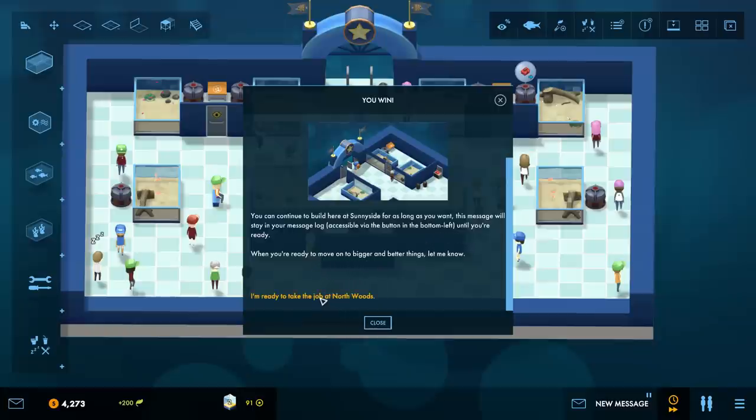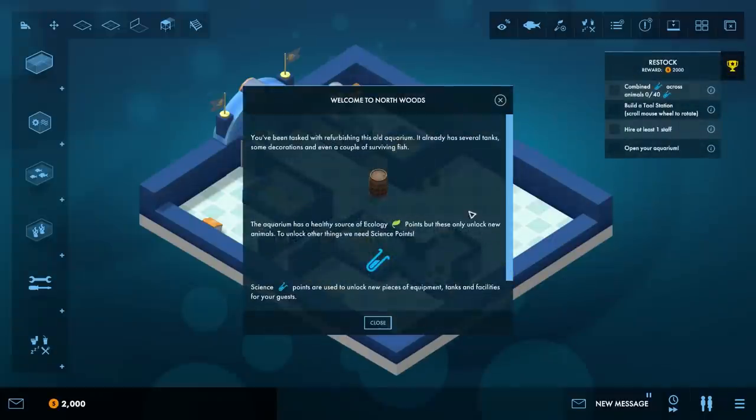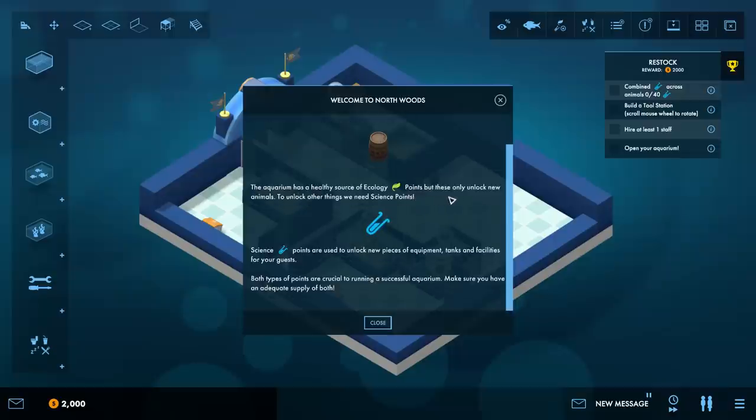You received a job offer to run a larger aquarium over in North Woods. You can continue to build here at Sunnyside for as long as you want but let's take the job at North Woods. Welcome to North Woods - you've been tasked with refurbishing this old aquarium. It already has several tanks, some decorations, even a couple of surviving fish. The aquarium has a healthy source of ecology points, but these only unlock new animals. To unlock other things you need science points - used to unlock new equipment, tanks, and facilities. Both types of points are crucial to running a successful aquarium.